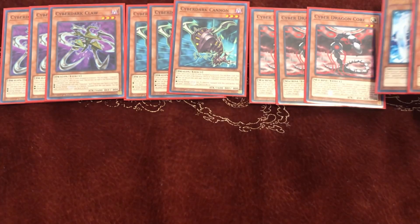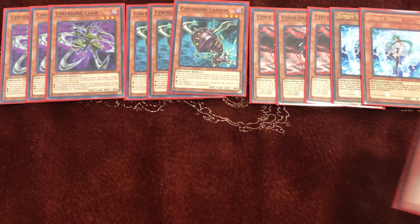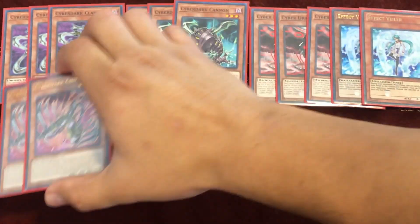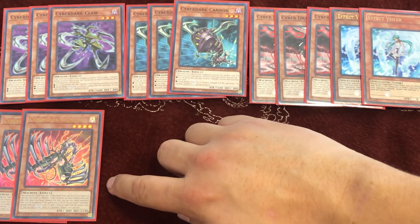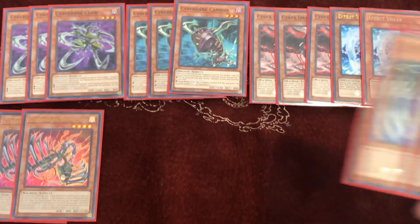For a little protection we play double Effect Veiler. Then for some new cards, we play double Cyber Dark Chimera. You can discard a spell or trap card and search a Power Bond from your deck. It also lets you fuse from your graveyard by banishing — essentially a walking Miracle Fusion. It's just so good in the deck.